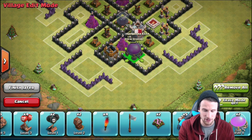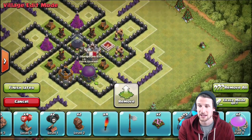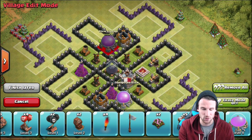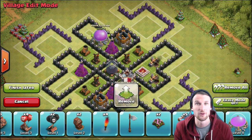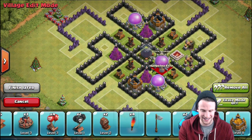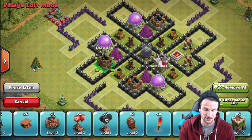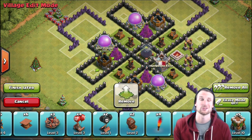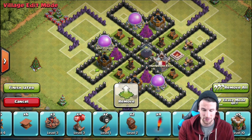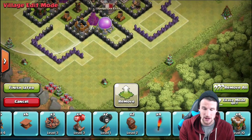Now we're going to throw in the rest of our resources. I'm full on elixir - somebody just raided me and stole 300,000 of my elixir, but I collected what was in my collectors and I'm practically full again. My goal is not really to protect the elixir; it is to protect the gold because I'm still trying to upgrade walls. And obviously my dark elixir is most important because I'm trying to upgrade my troops.